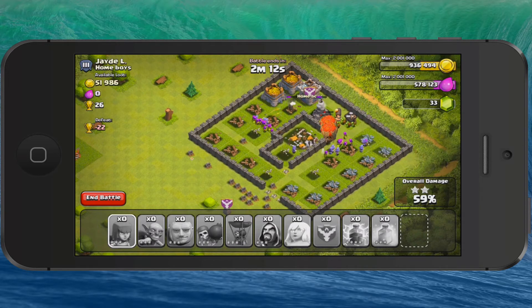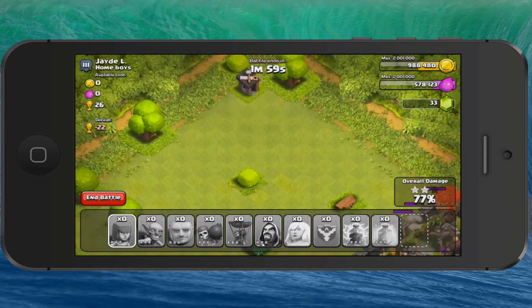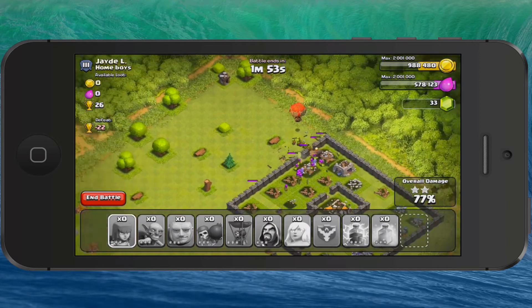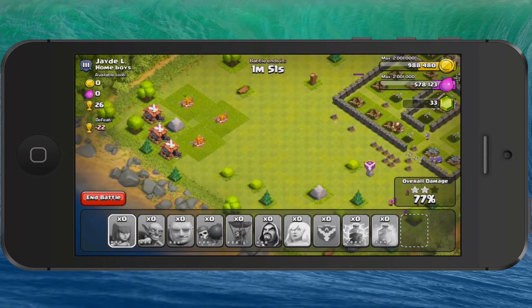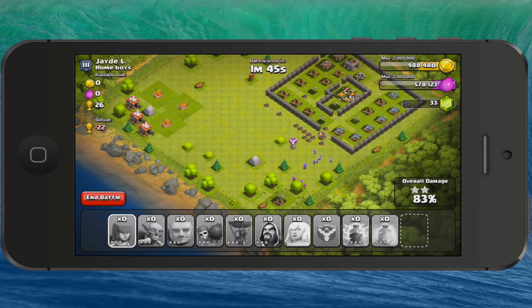This should be done pretty quickly. I've taken all of the elixir — you can see that in the top left corner. About to destroy their clan base here, and there we go. Now it's just going to go around. This guy has put these builder huts around the edges, which just takes longer. But I will have this place completely destroyed and it will be 100% success. I've already taken all of their loot. As you can see on the mid left side of the screen, if I would have got defeated, I would have lost 22 trophies. Trophies are basically just your ranking system.